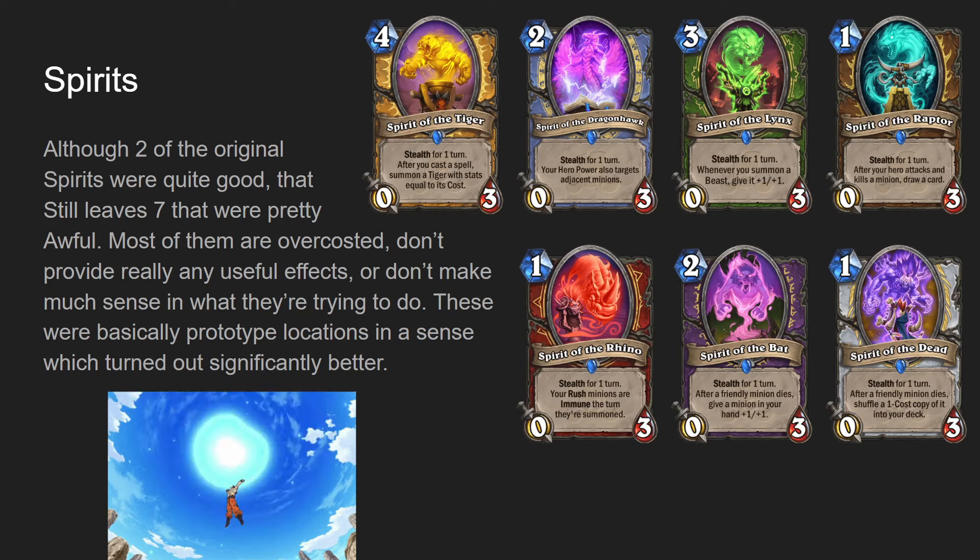Spirit of the Raptor, one mana zero-three, stealth for one turn. After your hero attacks and kills a minion, draw a card. Attacking and killing a minion is bad - why would you do that? If you have a lot of attack, it's just better to send it face. If you have enough attack to kill a minion, it's almost always better to send it face because that pressures your opponent. Spirit of the Raptor could have been cool if there were ways to kill more minions at once, like if Punch Card - the warrior spell that gives your hero cleave - were combined with it. But of course you can't, so Spirit of the Raptor just doesn't really do anything.